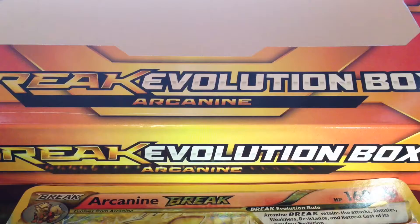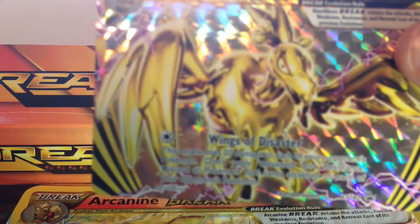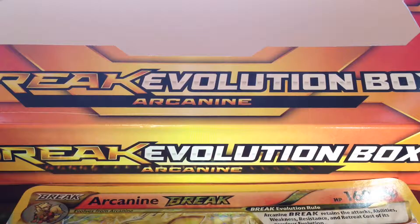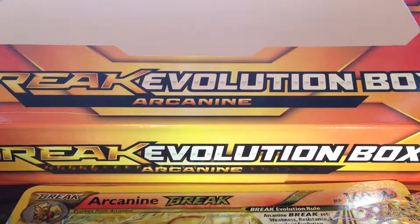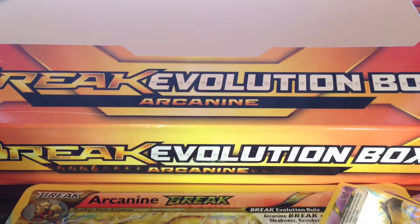Of course we have the small version. Then we also have the Mandibuzz Break, which has Wings of Disaster. This attack does 20 more damage to each of your opponent's Pokemon. Don't apply weakness or resistance. Discard all Pokemon tool cards attached to each of your opponent's Pokemon. And last but not least we have Crobat Break, which has Silent Bite costing three Colorless Energy. You may leave your opponent's active Pokemon paralyzed — if you do, shuffle this Pokemon and all cards attached to it into your deck. Which is also pretty playable.